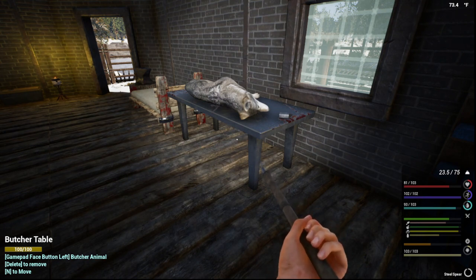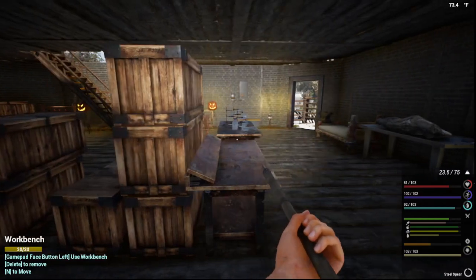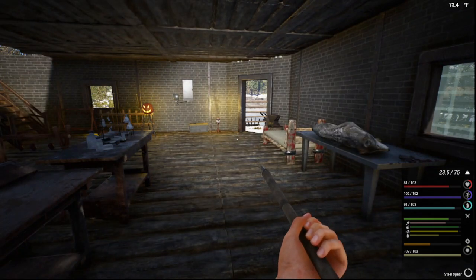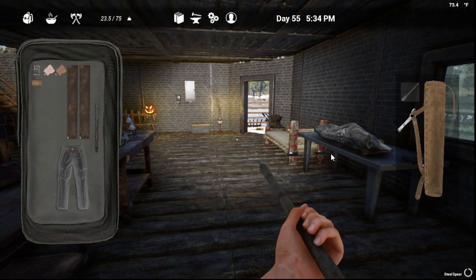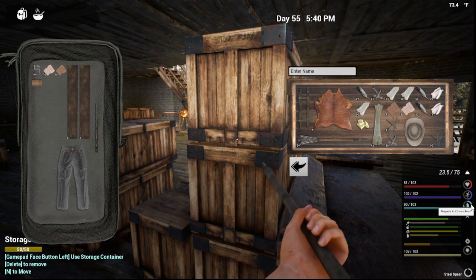For early game, definitely get yourself a food prep table and get those cans. If you can get to an aluminum mine, get yourself some aluminum — you can make cans with aluminum. Those cans they recycle, so as soon as you eat a can you get the can back. You can put it back in there and remake it and just keep eating those and keep building up those stats. You can see how my thirst has climbed back up — that onion soup did it. You keep getting that onion soup and your water will just keep climbing. The higher you get that the better — less chance of being thirsty.